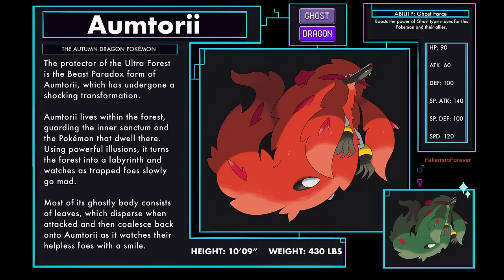Omtori Beast Paradox form, the Autumn Dragon Pokémon, a ghost and dragon type. The protector of the Ultra Forest is the Beast Paradox form of Omtori, which has undergone a shocking transformation. Omtori lives within the forest, guarding the Inner Sanctum and the Pokémon that dwell there. Using powerful illusions, it turns the forest into a labyrinth and watches as trapped foes slowly go mad. Most of its ghostly body consists of leaves, which disperse when attacked and then coalesce back onto Omtori as it watches its helpless foes with a smile. Omtori has a new ability called Ghost Force, which boosts the power of ghost-type moves for this Pokémon and their allies.